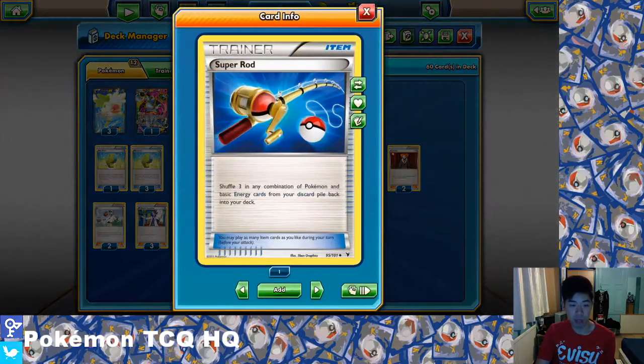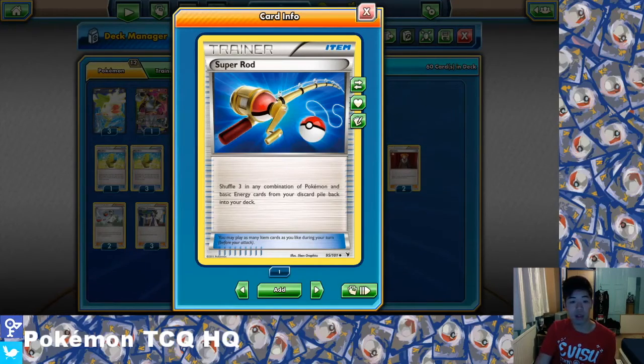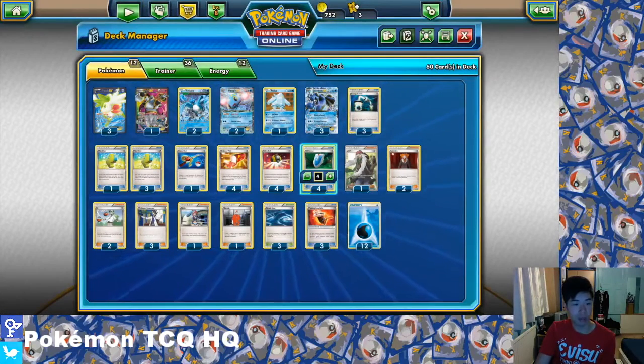Super Rod has been put in there — some people like it, some don't. Generally you play so much energy that you might not actually need Super Rod to put energy back into the deck. I found it quite useful especially with Skyla, where I've had an Articuno knocked out and if I can Skyla for a Super Rod and still have Max Elixirs, that gives me a higher chance of getting more energy back onto the board for a second or third attacker. You wouldn't normally play more than one, as twelve energies can generally carry you through.